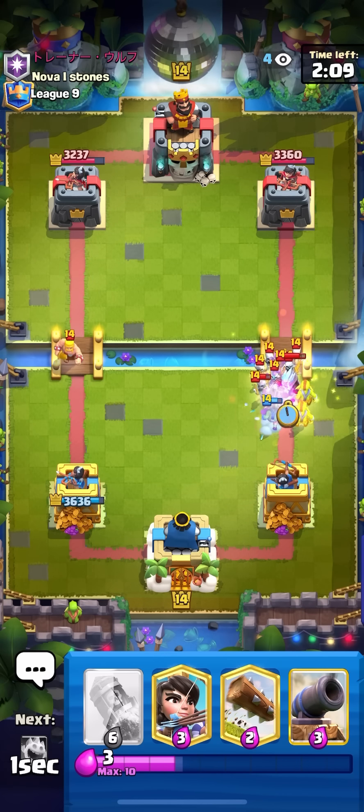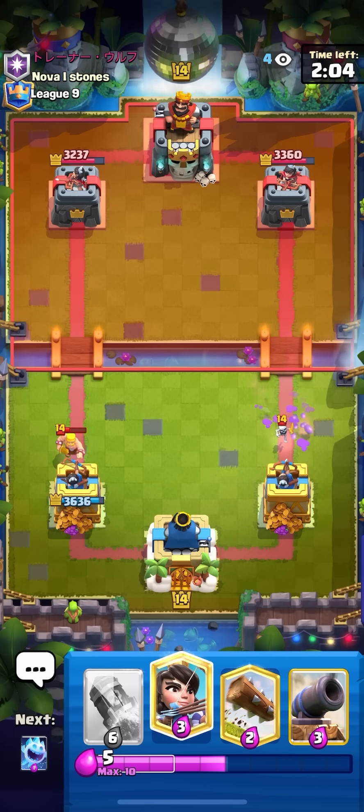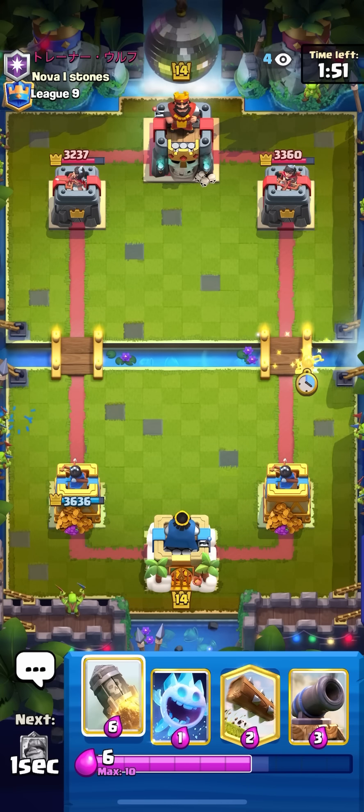Even if he tries to switch to go same lane as me I can always switch lanes as well because I have so much damage on the left. I am gonna go for a princess at the bridge on the right because as of now I want to go right. I'm not going for princess the bridge immediately though because I want to see if there's a chance that he'll cycle something first — okay, he's not cycling anything so just going for my princess at the bridge.